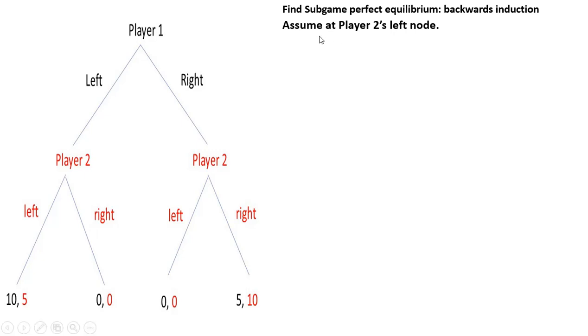We're going to assume we're at Player 2's left node. If this game were to end up here, what would Player 2 do? Player 2 wants to get the highest payoff. If Player 2 goes right, Player 2 gets 0. If Player 2 goes left, Player 2 gets 5. So Player 2 only cares about his payoff — Player 2 would choose left. A payoff of 5 is better than a payoff of 0 for Player 2.